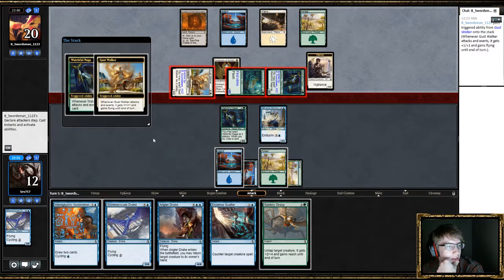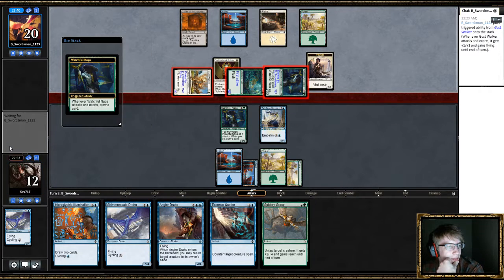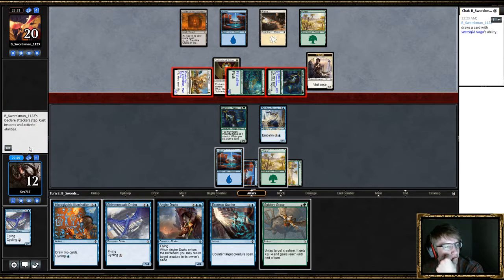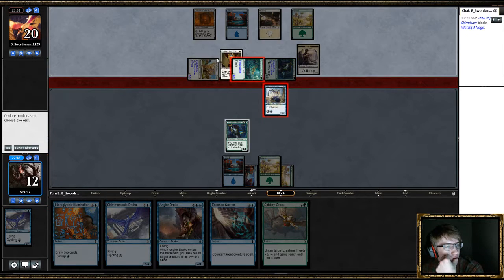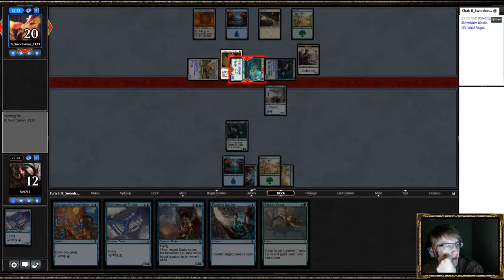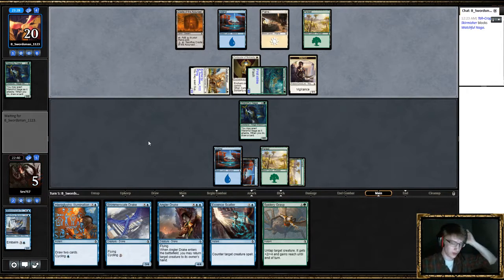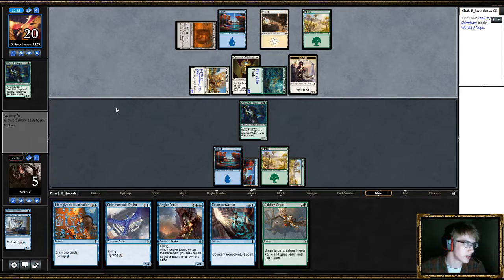I will just trade with this and take some damage — it's gonna be fine. I'm considering cycling Shimmer Scale Drake, probably not. Because if I get a land, I'm playing this — it's just a free roll. I'm gonna bounce that, not that bad. I could just cycle this — it's not gonna be good. If he casts a creature, I'm definitely Essence Scattering it. If he doesn't do anything, I think I'm gonna cycle this.